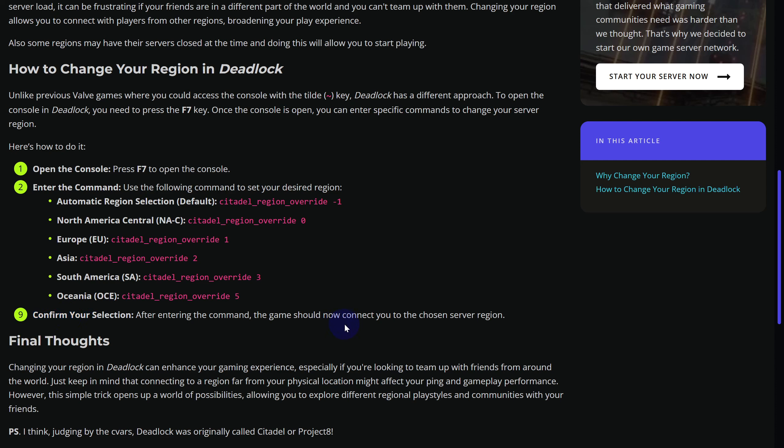After entering the command, the game should now connect to the chosen server region. That's how simply you can change your server location in Deadlock. I hope this was informative — if you have any questions or confusions, let us know in the comments below.